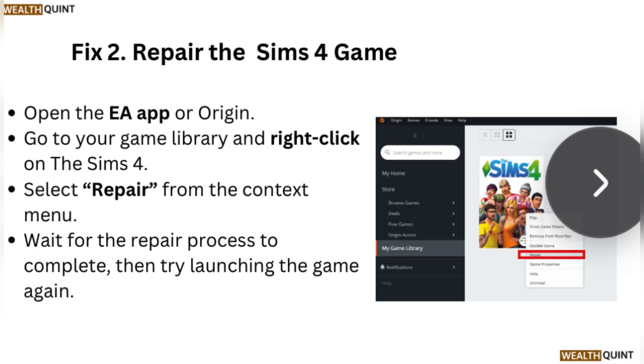Fix 2: Repair the Sims 4 game. Open the EA app or Origin, go to your games library, and right-click on The Sims 4. Select Repair from the context menu. Wait for the repair process to complete, then try launching the game again.